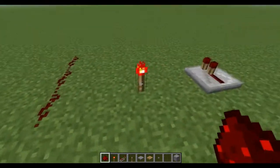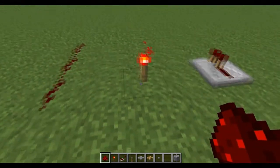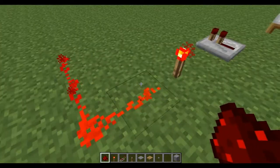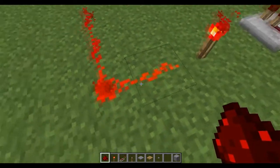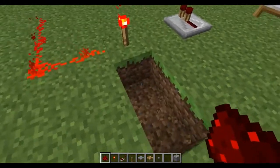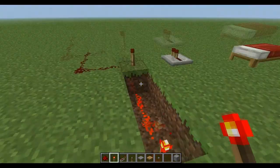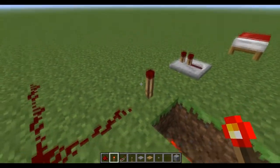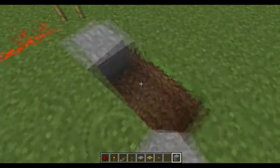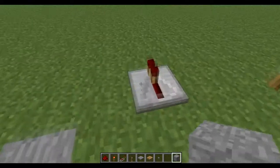If I hook it up to a redstone torch, it shows you what a redstone torch does. A redstone torch is something that remains on unless there is power fed into it. There we go — hooked up to the redstone torch and we activated our redstone wire. And if we power the block that the redstone torch is sitting on, it'll turn off. In that respect, redstone torches act as an inverter.